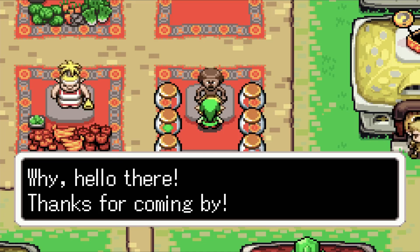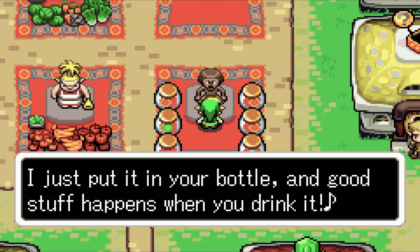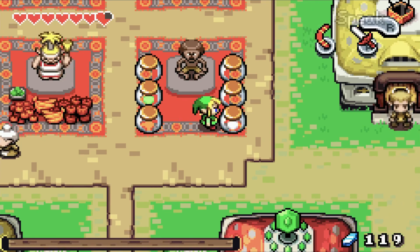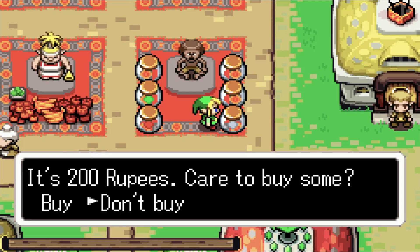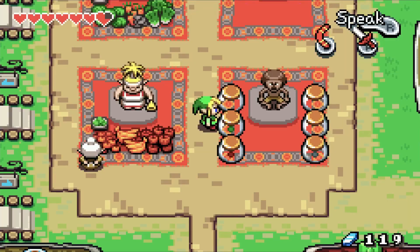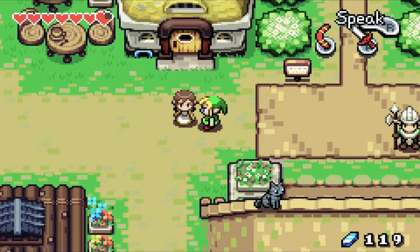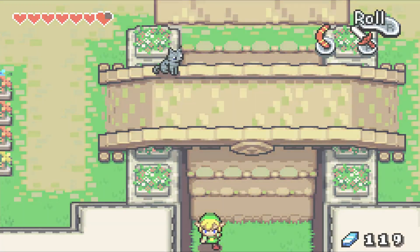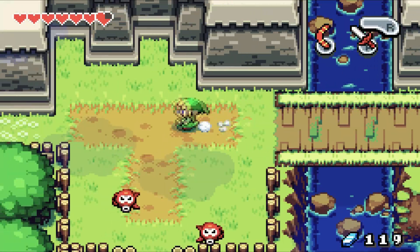Beetle says: 'I sell all kinds of Picolite — just put it in your bottle and drink it, and good stuff happens.' The red Picolite makes it so you find more hearts, the green Picolite makes you find more rupees, and the white Picolite makes you find more Kinstone pieces — and that applies only for a set amount of time. Eventually we're going to need to get some white Picolite because that is how you farm for Kinstone pieces.